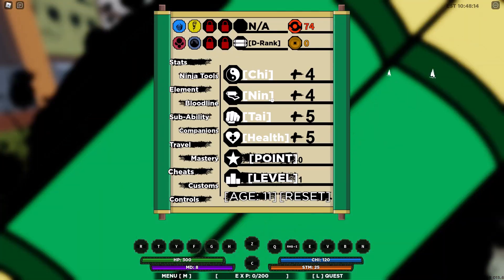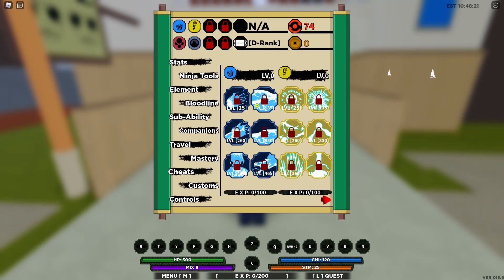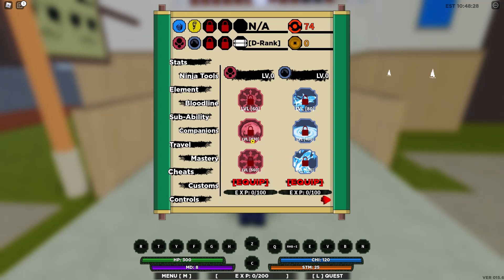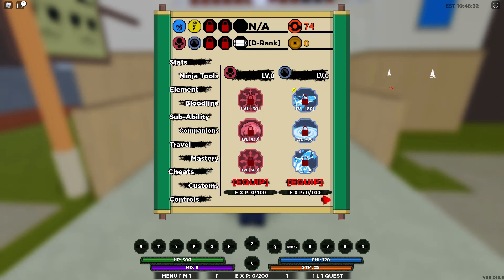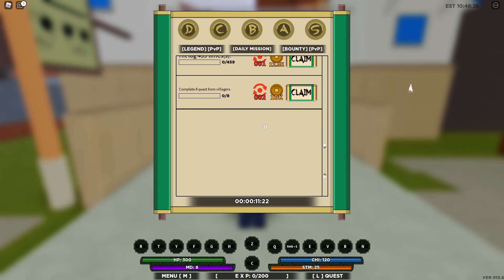You're going to click M for menu, so you'll have this menu for your stats. Here's your ninja tools — those will be for later. Here is your elements and here's your bloodline. These are like your genkai. Now you click L and then you can see all your quests.